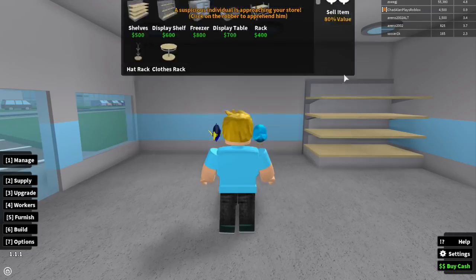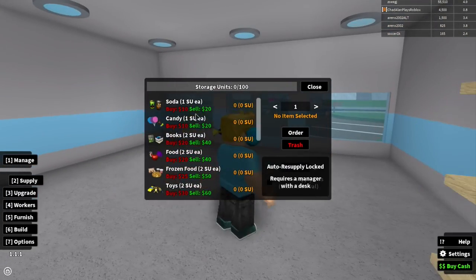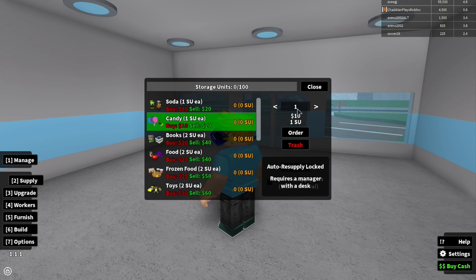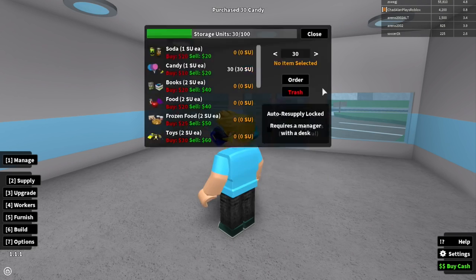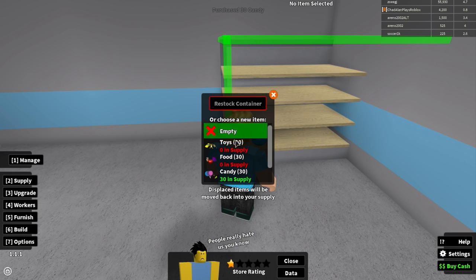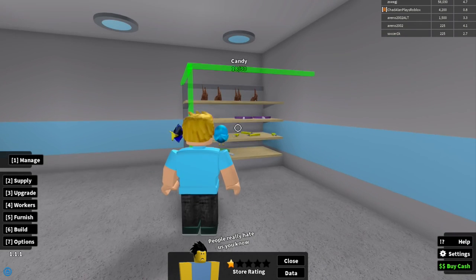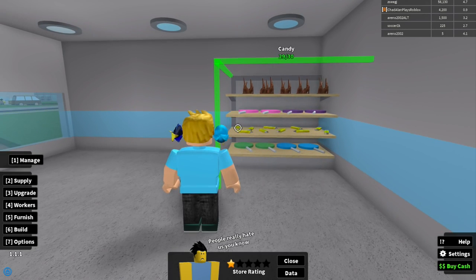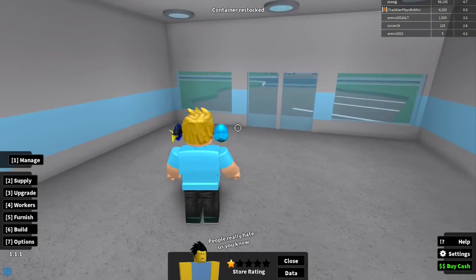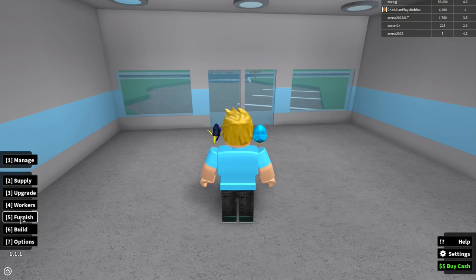Now we can get some supplies. I want to do candy — it holds 30, so I'll order 30. Let's go ahead and stock this shelf with candy. Now we have something that customers can buy. I need to go ahead and buy a checkout counter — I got a rating of one so far.